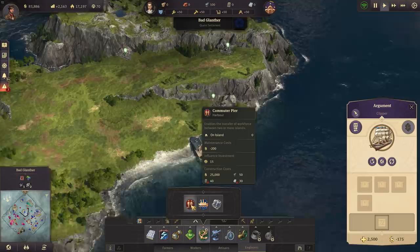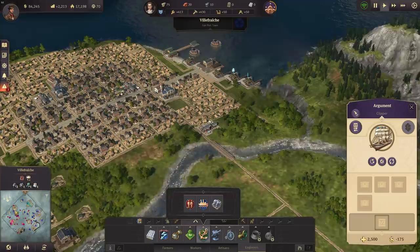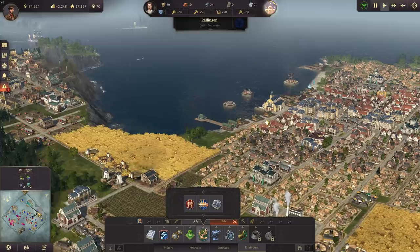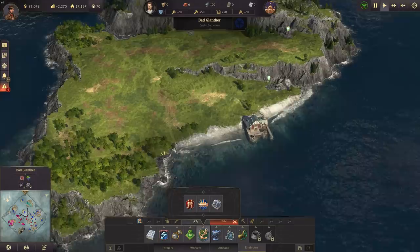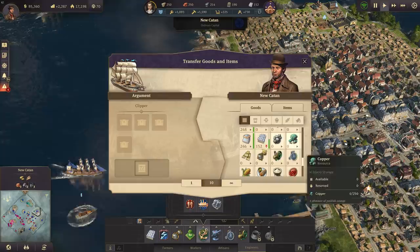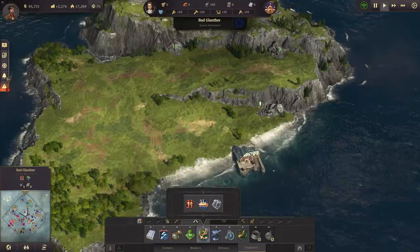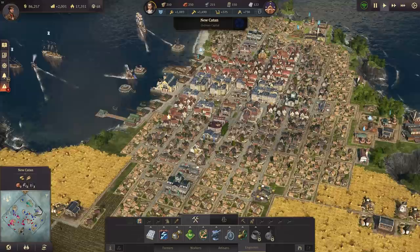That would cost me another 30 influence building two commuter piers, which is something to think about. But I need them no matter what because I don't have any coal anywhere. I'll need two more commuter piers. I need steel beams - we've got 100 steel beams in Bad Glantor with our zinc and coal. I only need 40 tons of windows and 30 tons of reinforced concrete to get it there, and then we can have our zinc and coal production. Perhaps I should get another clipper to transport goods to islands faster.